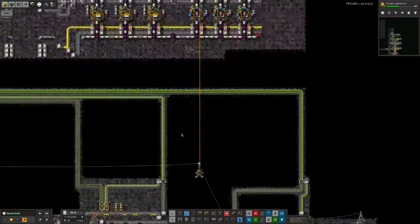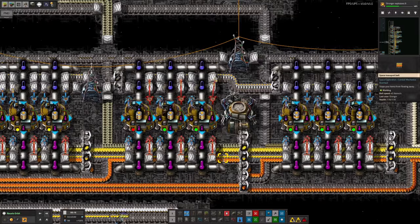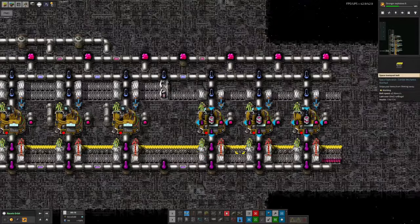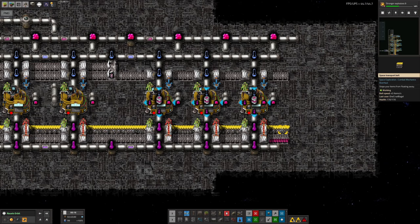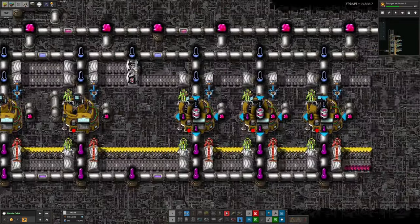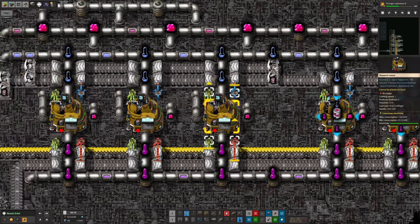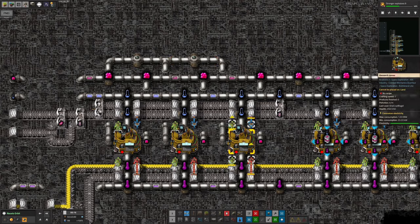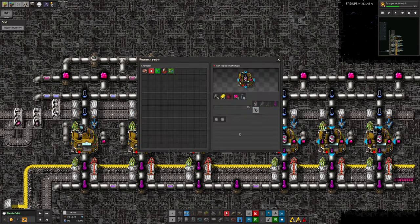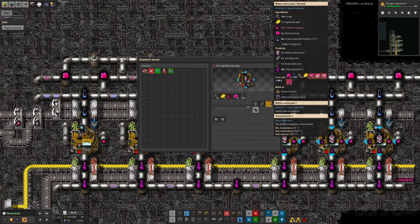For each of these we've got four different inputs: the catalogue, the insight, the significant data, and the intermediate of the appropriate material. Up here it's similar — we've got the catalogue, the scrap as the intermediate, and the significant data. But instead of insights we have to produce particle stream, the pink clouds here. That's made it a little more awkward because I've had to leave a gap between machines to avoid short-circuiting pipes. So this is producing the matter sciences plus a couple of junk outputs, and we've got the coolant, the particle stream, the significant data, and the scrap all ready.